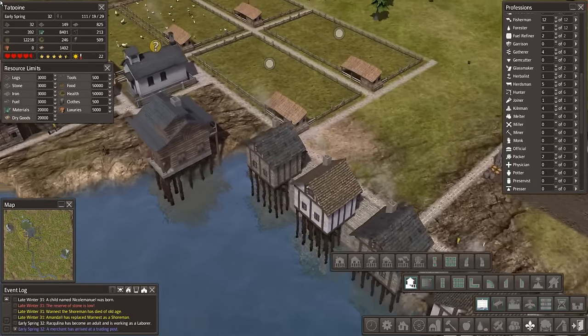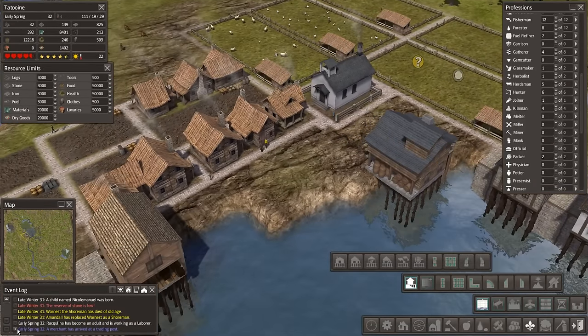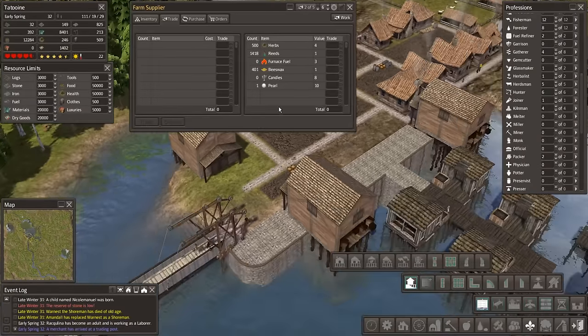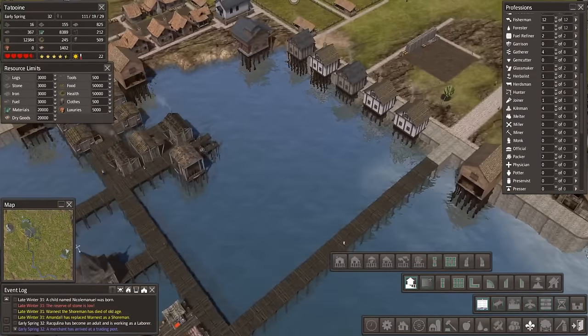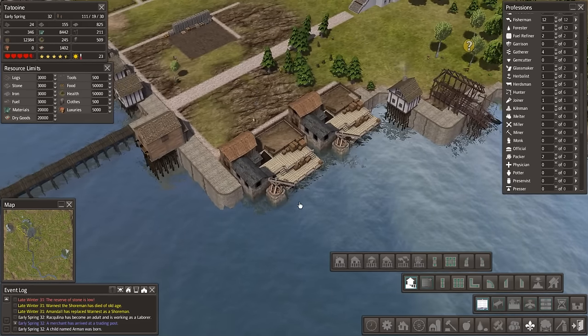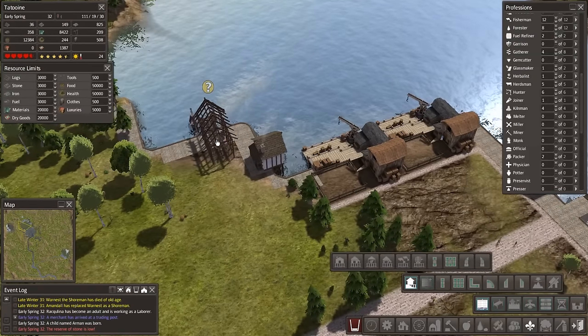Trader has arrived. Let's just click on this to go straight to it. Buy some Frisian cows, llamas - I'm not too worried about that right now. Thanks very much, you can go away. Why are these traders not showing up? It's got me a little bit concerned. We've got these guys - these need rope, lumber, rope, linen.